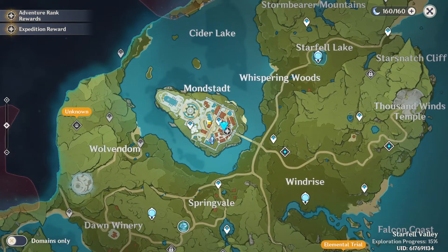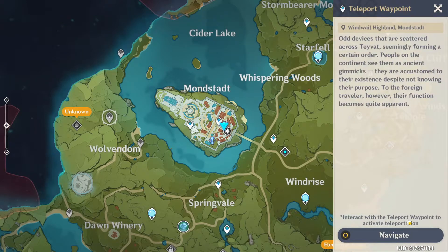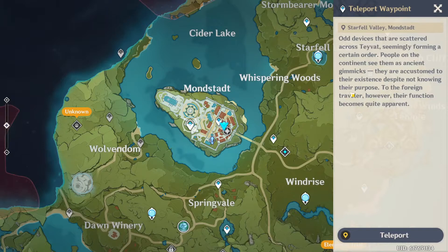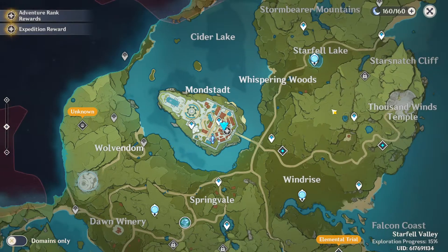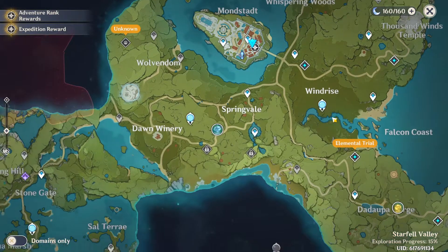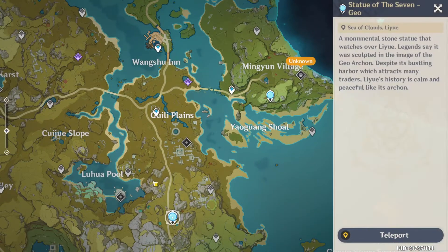Next we'll go over these, which are teleport waypoints. If they're sort of whitish, that means you've already unlocked them. If they're grayish, that means you haven't unlocked them and you need to go to them to unlock the teleport. You could click teleport to teleport to it. These are very important because they make map navigation a lot better — like I don't have to walk all the way around, I could just teleport here.